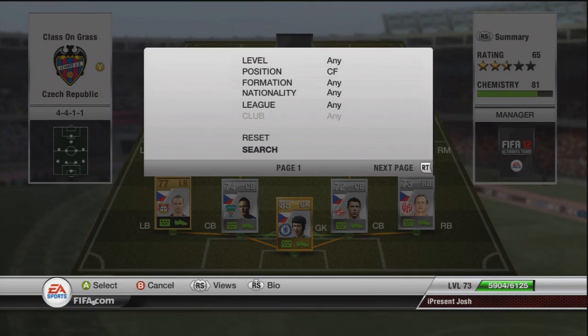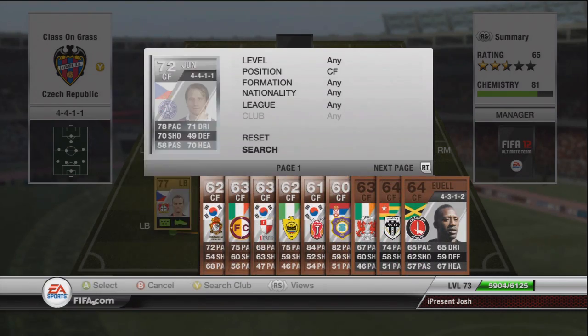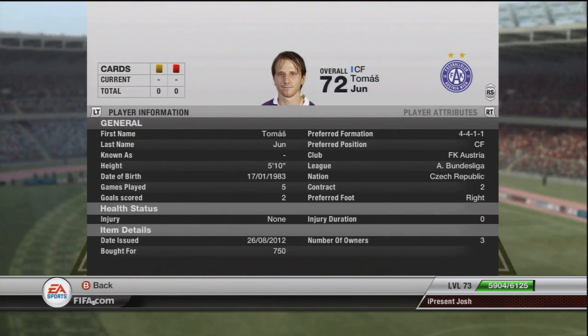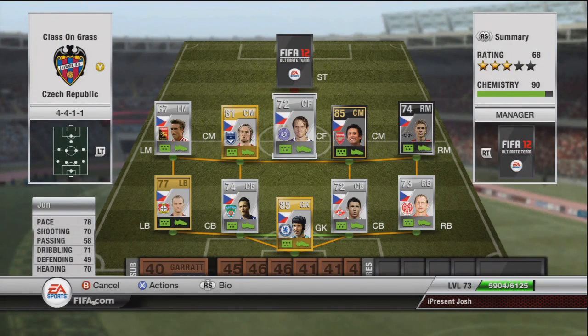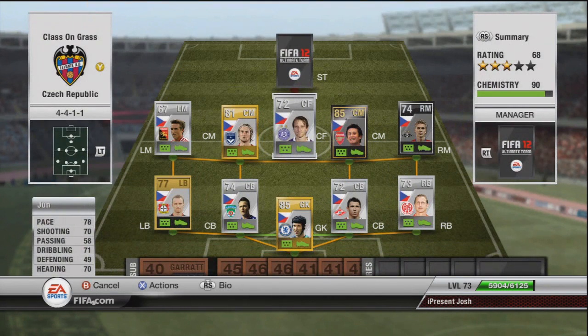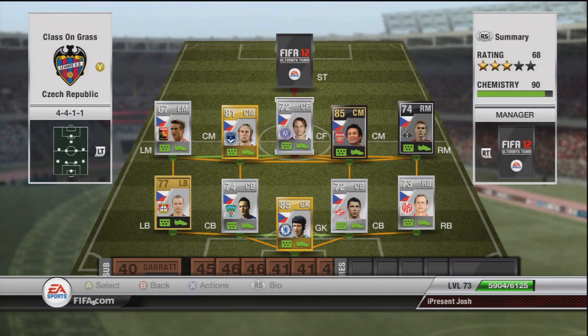Moving on to the centre forward, he's probably the third best player on this team and it is Jun — from the Austrian Bundesliga. Used him in that league and he played really well at centre forward, and he plays well in this formation too. 78 pace, 70 shot, 71 dribbling and 70 heading. Good stats all around, he's got a great right foot. 5'10", 750 coins, 3-star skills.